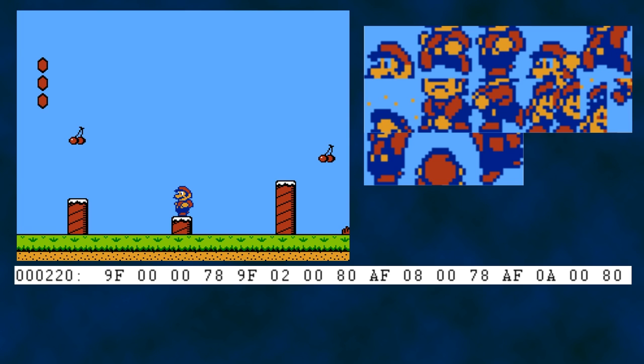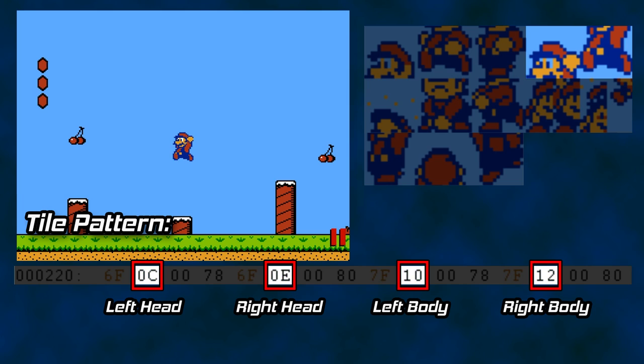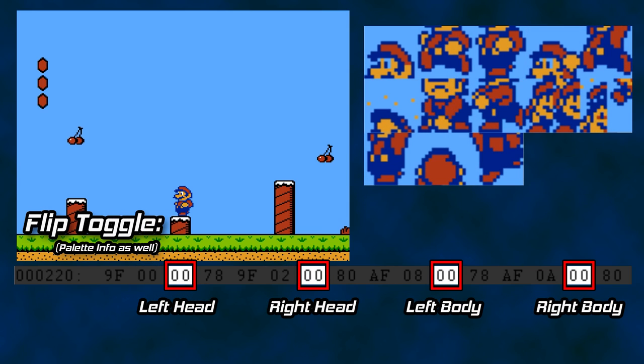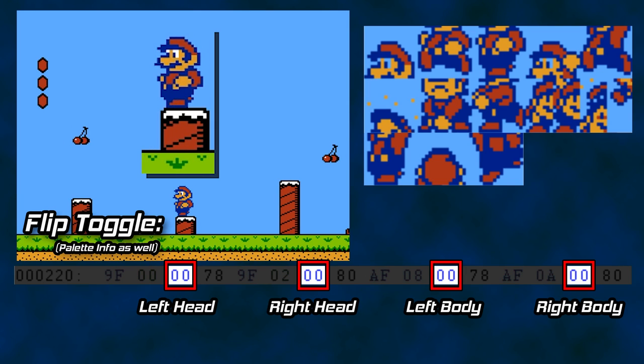We'll unfreeze these values and get Mario back to normal, at least for the moment. Let's return to our 220 line in RAM. The value immediately to the right of each of the vertical positions is an address in our pattern table. These values indicate which graphical tiles we are using to create Mario. If I jump, you see each of the four tiles change to the tiles for the hands in the air and the feet apart. When Mario turns around, the head graphics trade places and the body graphics trade places. There is also a value to the right of each of these addresses that changes depending on if Mario is facing right or left — it specifies whether the tiles should be flipped horizontally or not.